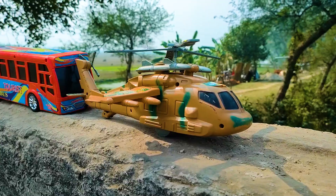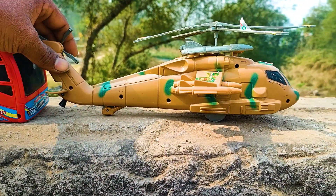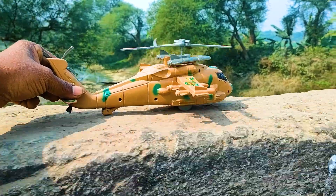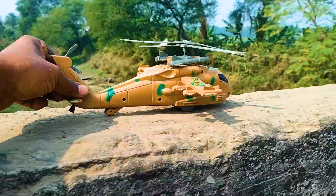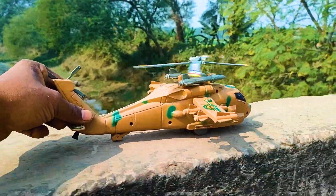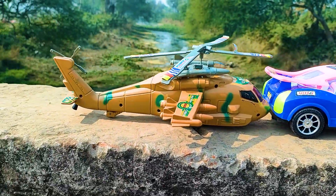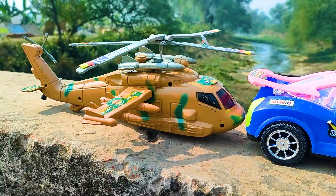And the next one is a helicopter. See, this one is an army helicopter, so let's go! Wow friends, I parked here this helicopter. This one is a black, gray, and yellow color combination.